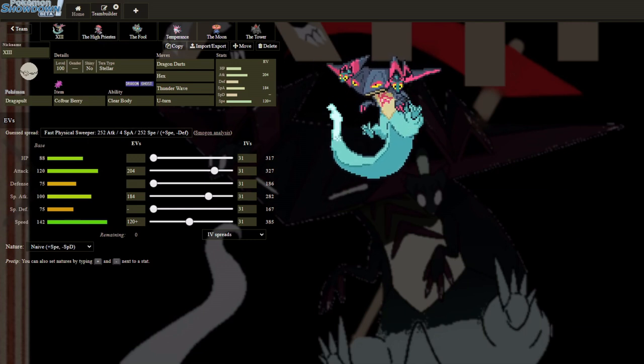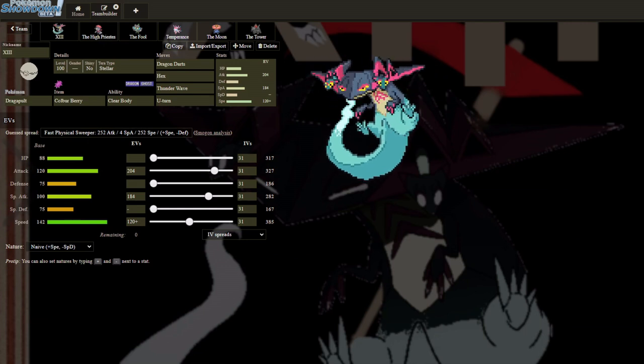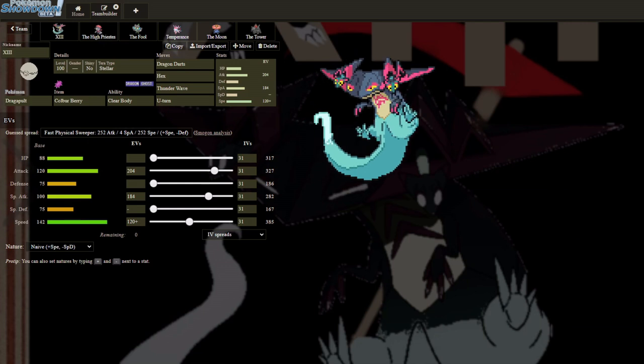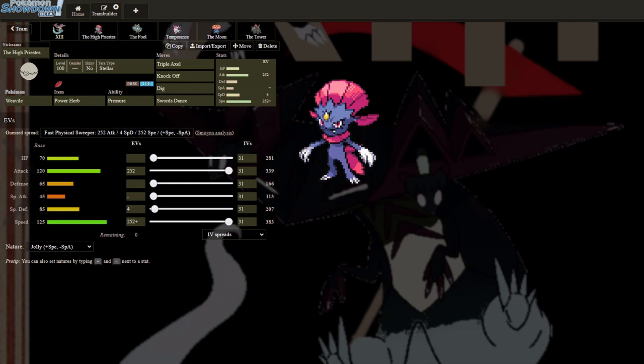I think the Smogon Assault Vest set is what I'm targeting for the KO. This should be okay — it should help me versus Heatran, Tornadus, etc. Next I have the High Priestess. This is a pretty standard Swords Dance set except I have Power Herb Dig. Power Herb Dig is a one-hit KO on Heatran after two layers of spikes. Maybe we'll get the spikes up and get that knockout. If not, I'll take 80% on Heatran. If it's an offensive Heatran, it'll just straight-up die. We have max speed here so that we're speed-tying Darkrai — I said it right this time.